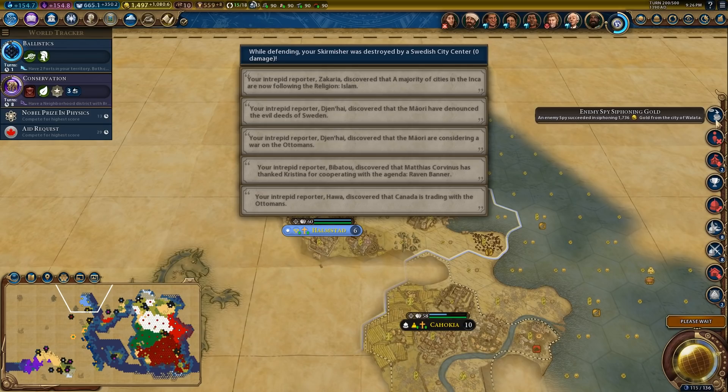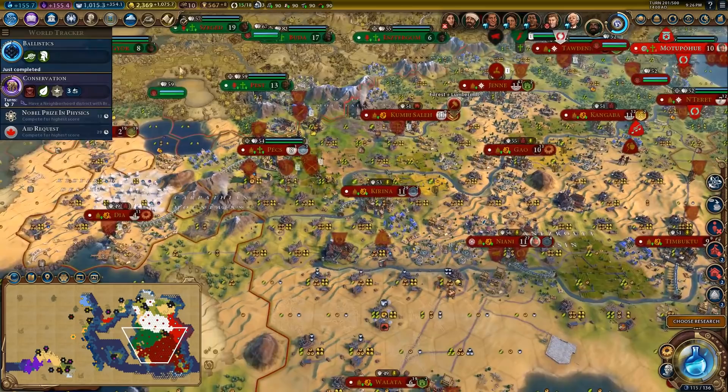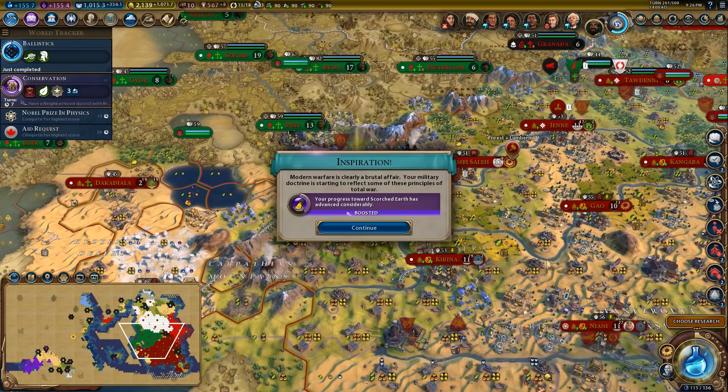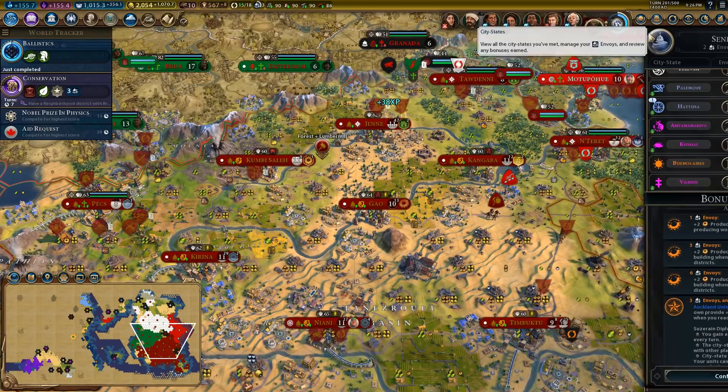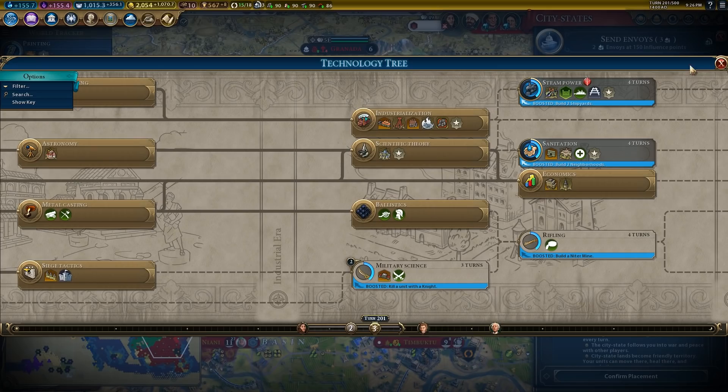Somebody is stealing gold from Walata — which sucks. So we're going to upgrade the field cannon, upgrade the field cannon, upgrade the cuirassier. Now we've filled out most of these missions — there's only a few of the more difficult ones, like the entertainment complex which will be done in two turns. Train a cavalry — that's the next thing we want to pick up.